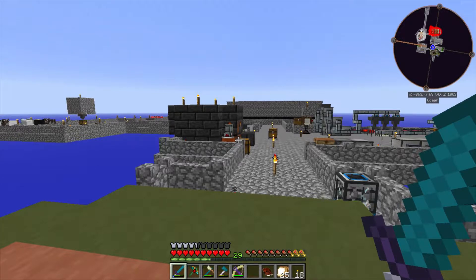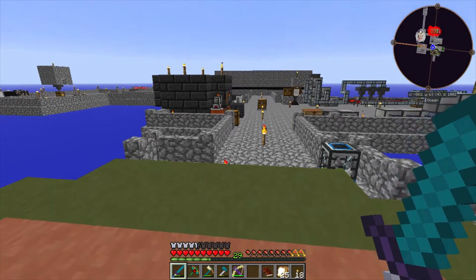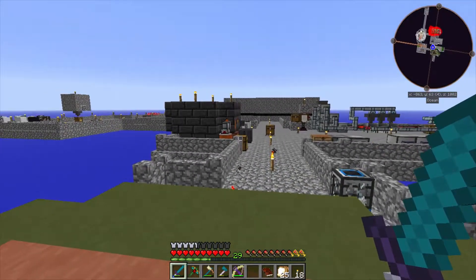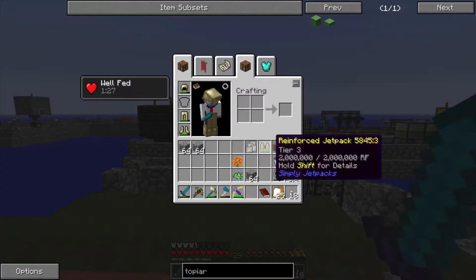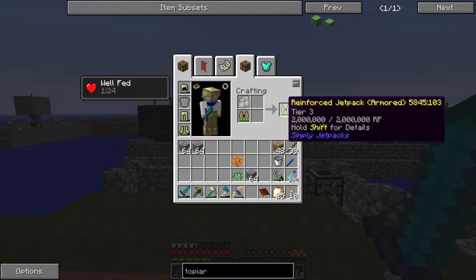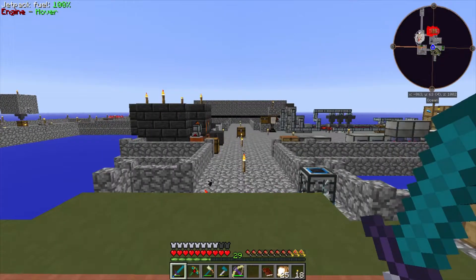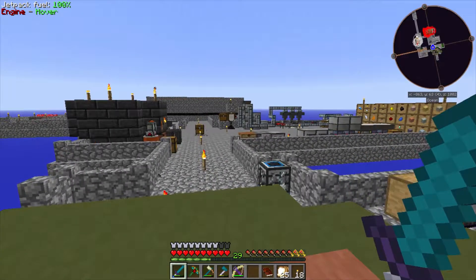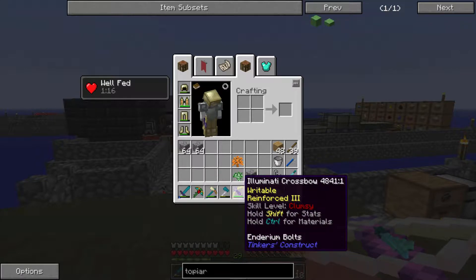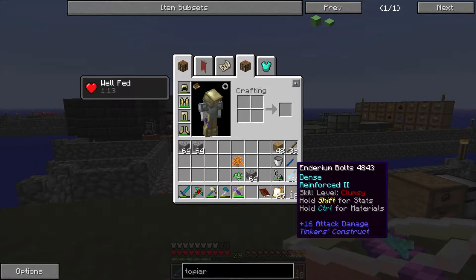Hey guys, how's it going? My name is Doliz and welcome back to Agrarian Skies 2. In the last episode, we upgraded our jetpack to a reinforced jetpack, which I'm going to go ahead and armor up and equip. I charged it between episodes. We also made an Illuminati crossbow, which is also Lumium, with some Enderium bolts.